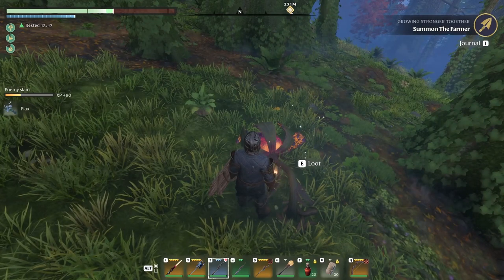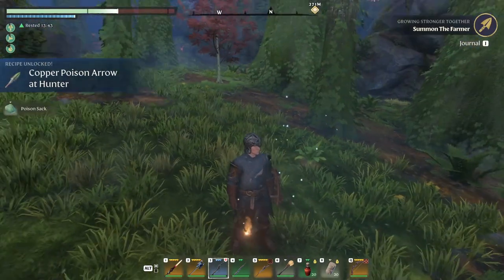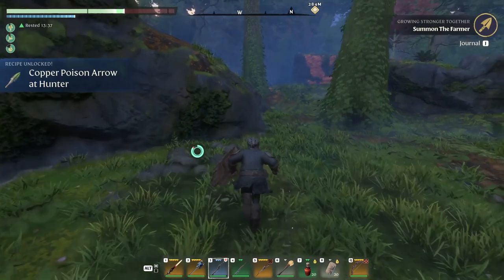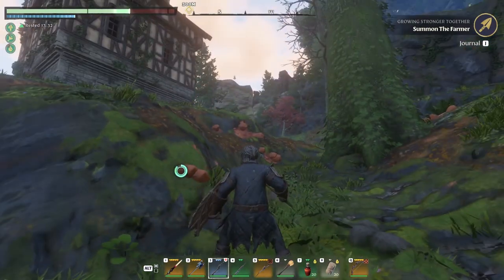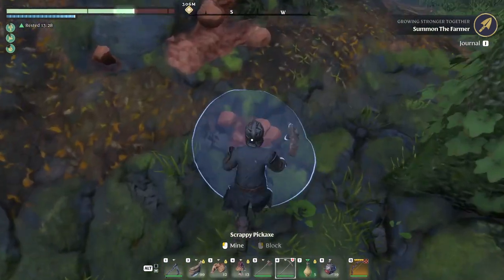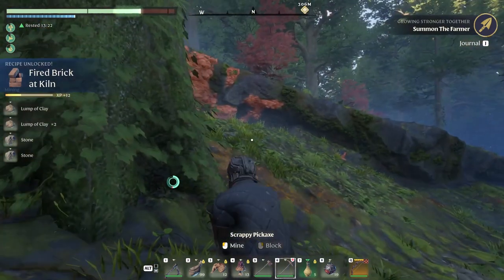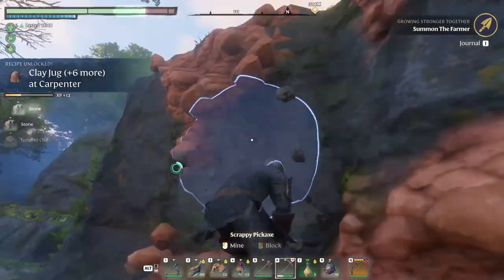My health ain't that good. Poison sack. Copper poison arrow - copper? Didn't find copper yet. What is this? Clay! Oh my god, we got clay - this is clay! Amazing. Yep, we got clay.